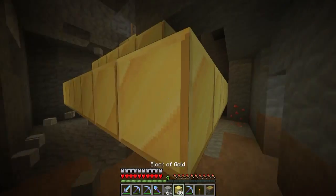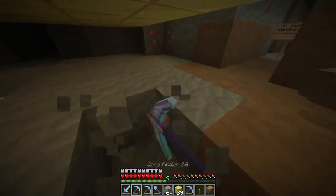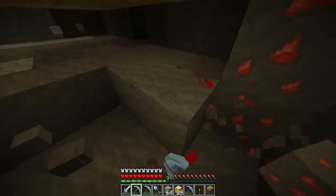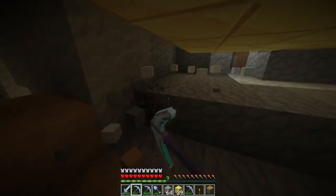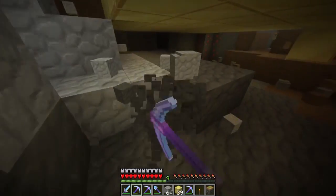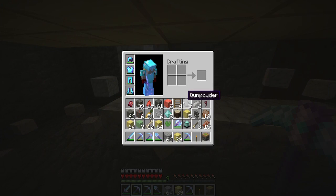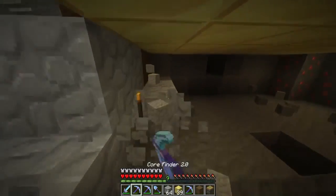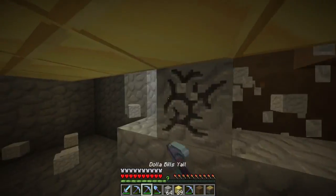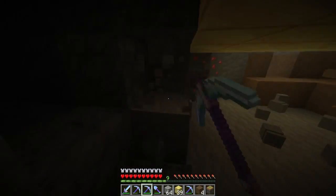Don't tell Rob — he still trades me stuff, like these two diamonds I got for some granite. Let's dig under here to make this easier, and once we put the beacon on top we're going to climb back up and clear out enough space for the sky access. The trapdoor is fine — it's a transparent block. I really want some more resources and I need to clear my inventory so I can put down a chest.